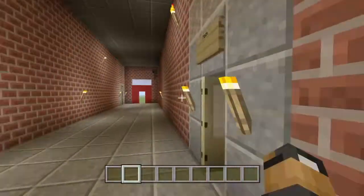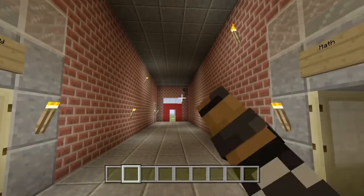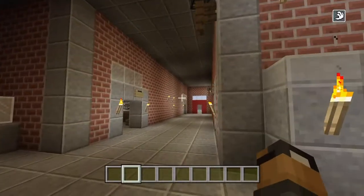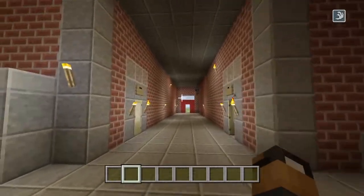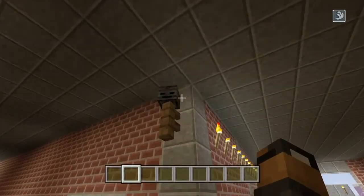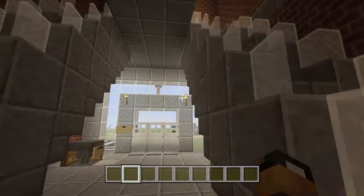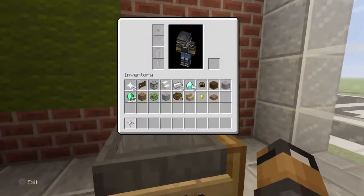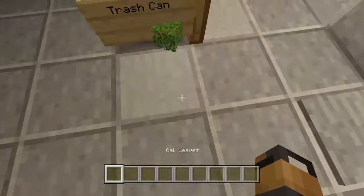If you're wondering what these red things are, those are the emergency exits in case there's a fire or something going on. And if you're wondering what these skeleton heads are, those are cameras. Oh, I forgot to show you the trash can.